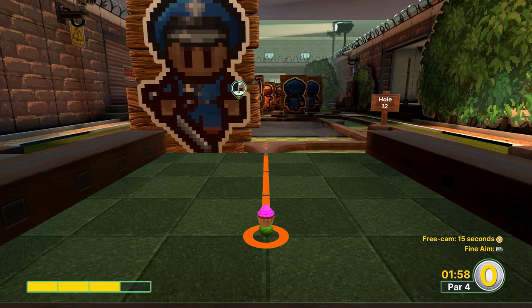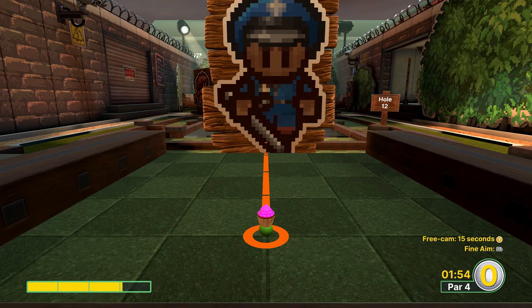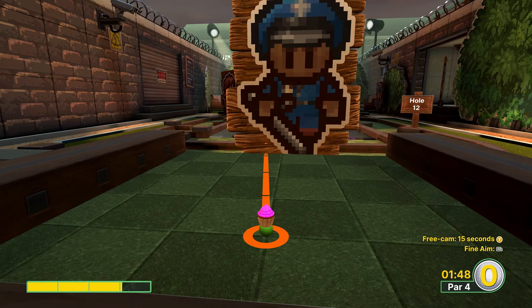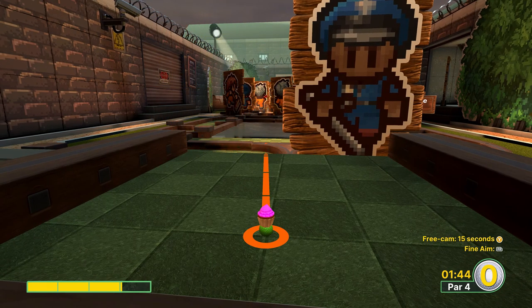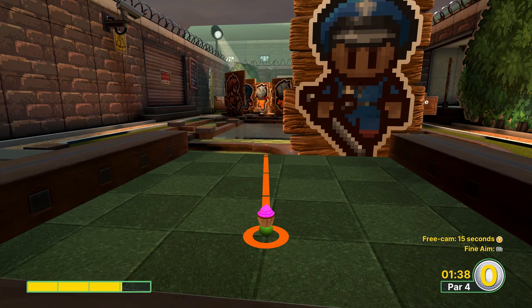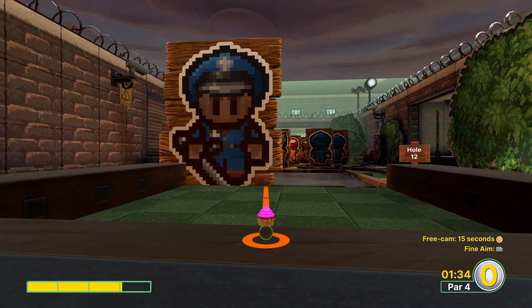For hole number twelve, we have yet another pixel-perfect hole-in-one. You're going to want to go just a squeeze above three power, aiming a little bit to the left right at the flagpole. Don't hit the police officer and you'll end up in the water. When you get into the water, don't immediately press jump — wait just a split moment and then jump. You should have enough power to get to the hole, ending up in the hole or right next to it for an easy two.